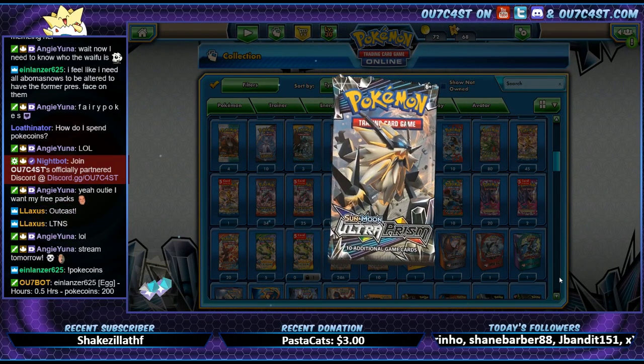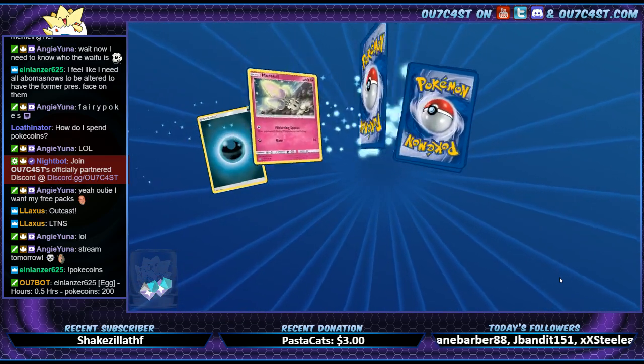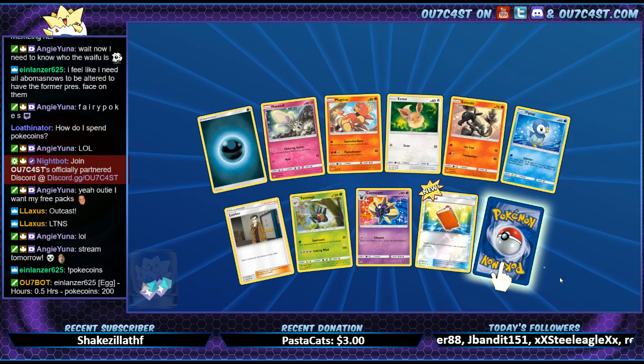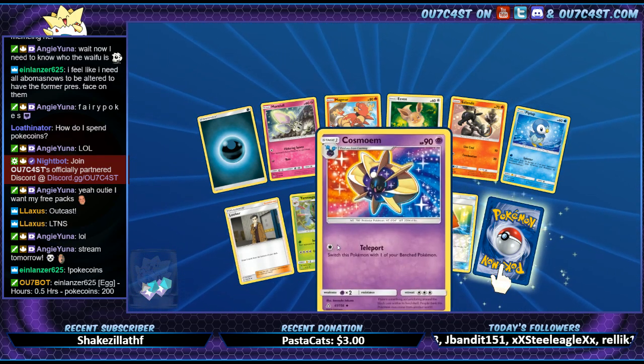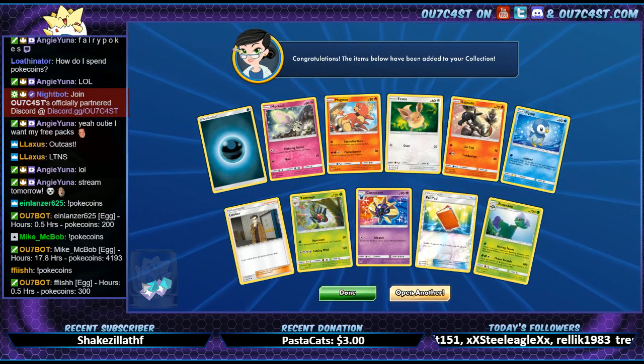Those are all the full art Cynthias we're coming for! We're gonna get four Cynthias, we're gonna get four Rainbow Rare Glaceons, and the other three we're just gonna get like full art Dusk Manes or something. Let's go! Roseade — what are you doing? Get out of here.